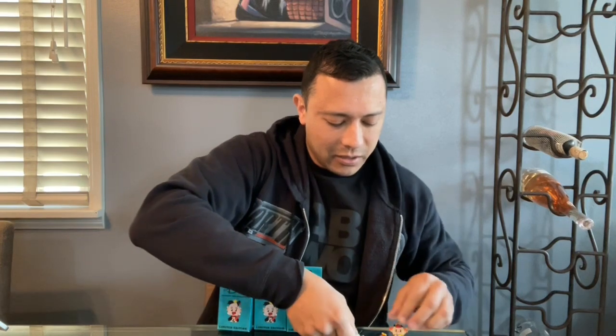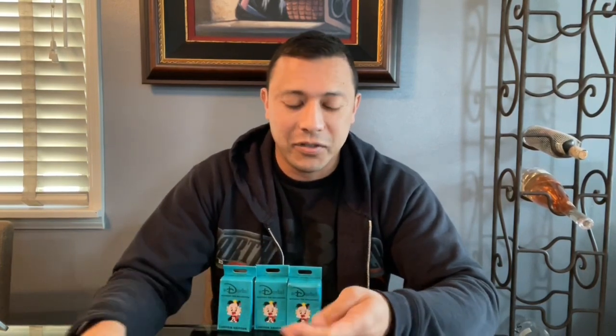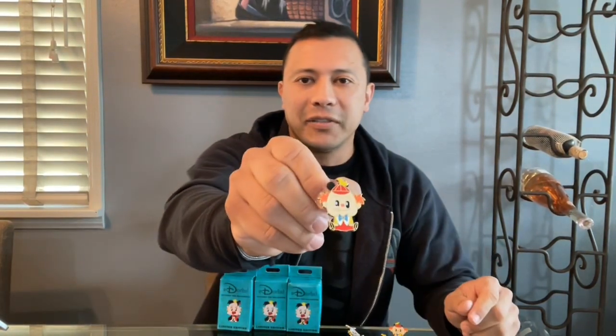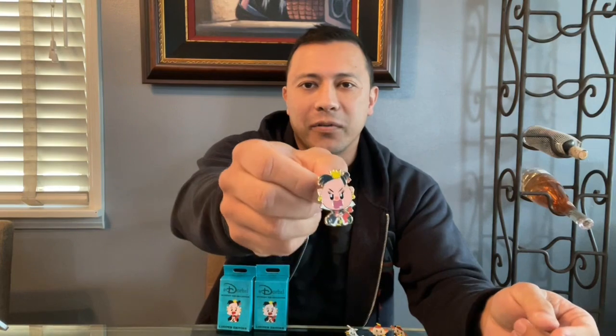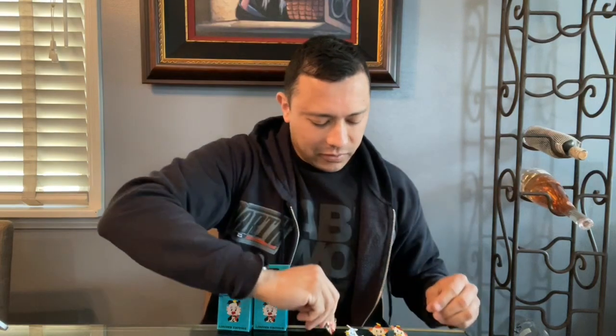Let's go ahead and open this next one. Another White Rabbit — so this will be part of the LE 300 series, another duplicate. I don't mind having duplicates of Dinah, that's for sure. And then I have another set of Tweedledee and Tweedledum — two sets of Tweedledee and Tweedledum, and two Dinahs. And the Angry Queen of Hearts — just let her win. She's part of LE 300. Very good.